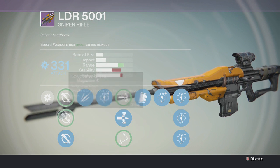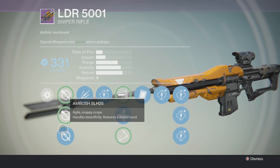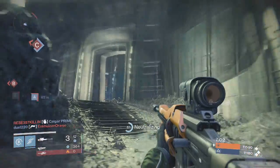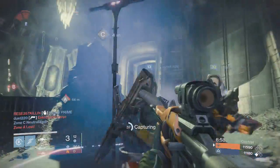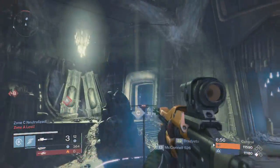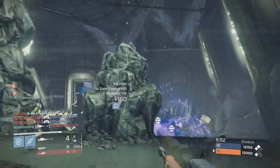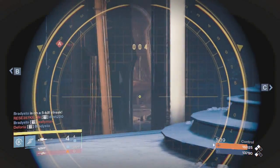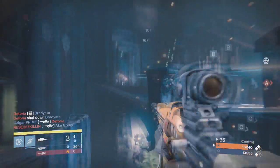For scopes, I use the Agile Scope — the Ambush Scope — it worked best for me with the zoom level. It's a very quick-scope zoom, handy for tight situations in PvP. It also has a mid-range and long-range zoom. The weapon does have high caliber rounds and skip rounds, but overall I prefer the armor piercing rounds over those two.